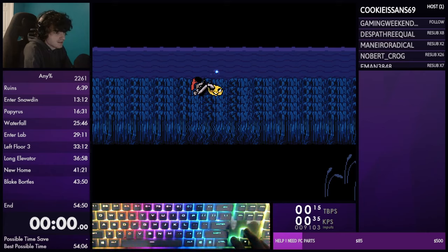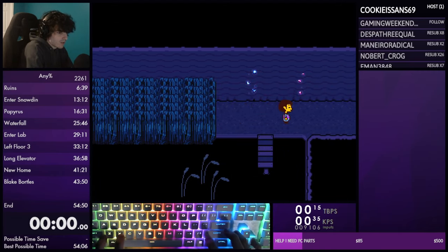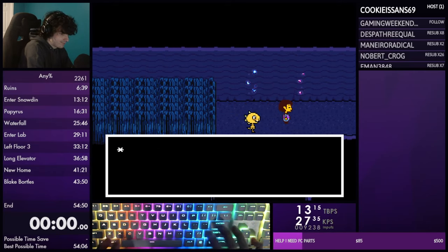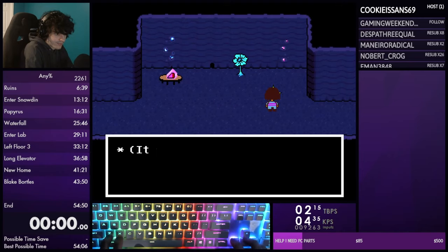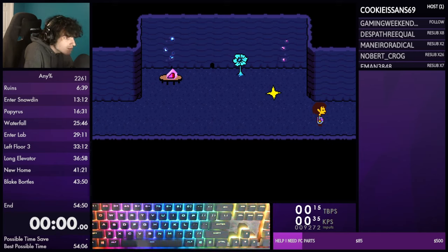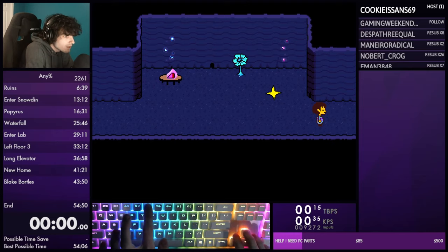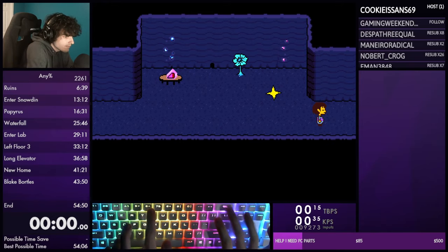There's an unskippable cutscene here. Make sure your cursor is on Item. In the hallway I'm going to talk about something - this is the Gaster hallway. I'm changing my fun value by cheating to show this just in case you get it in a run. The fun value needs to be 66.